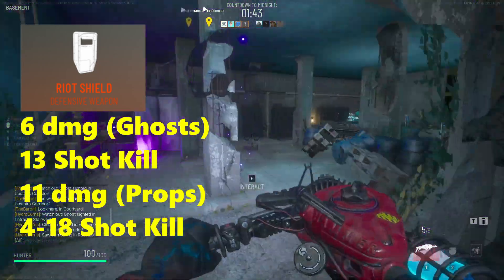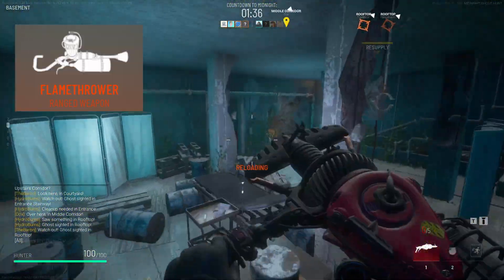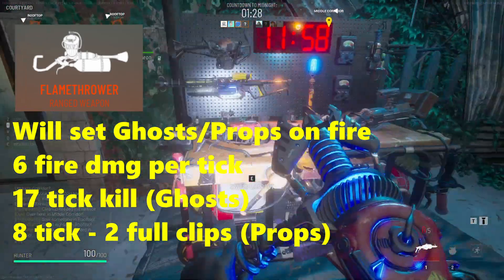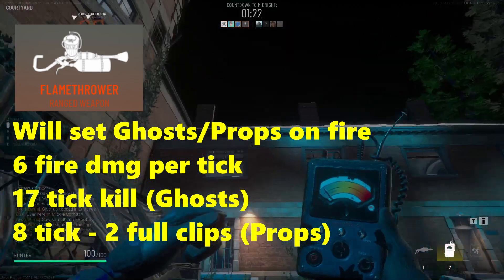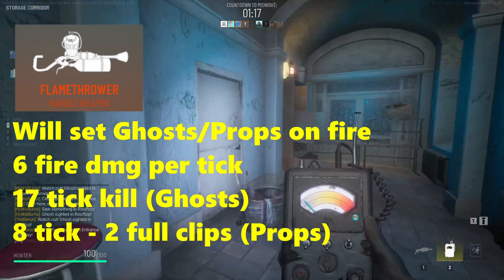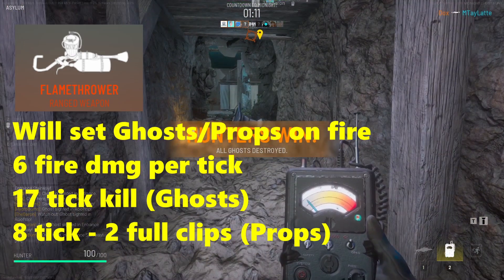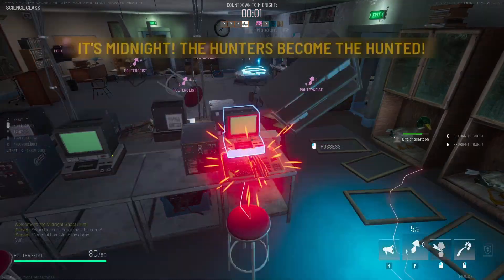Lastly we have the Flamethrower, which is an incredibly good weapon — if you haven't used it I would suggest you try it out. The Flamethrower will set ghosts or props on fire and ticks for 6 damage, resulting in a 17-tick kill. The props being on fire also makes them easier to track, meaning you can pretty much just hose down props for their entire life while they try to run. It does the same amount of damage to props, which is about an 8-hit kill on most smaller props, and it can take up to two entire clips in my testing to kill something as big as the Knight.